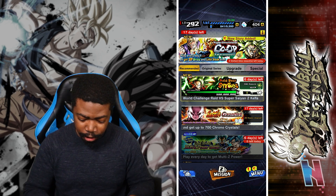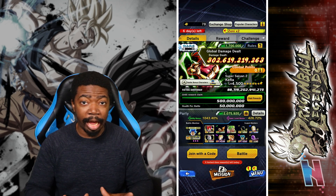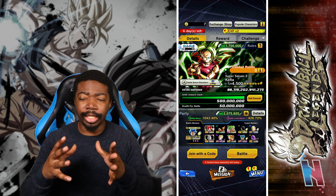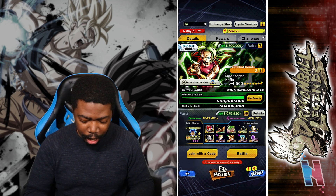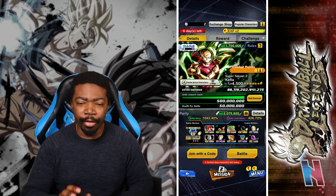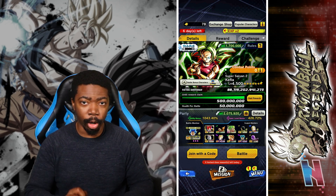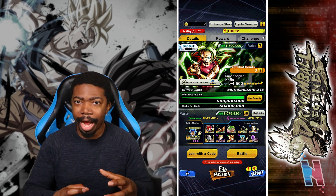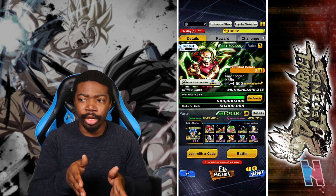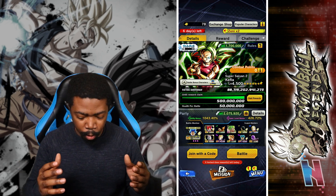So this is the global damage that has been dealt, but like I said, it's your own mission. Right now we have 500 million health that we have to knock down, but Kefla has only 50 million health per battle. So the format isn't vastly different — it's just that everybody has to work together, yet we're all doing our own individual battles against Kefla.